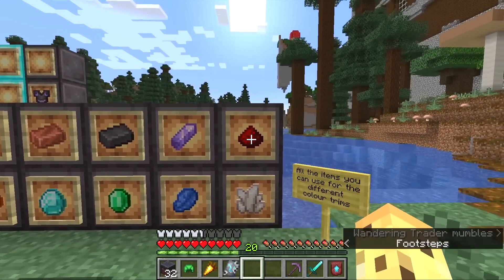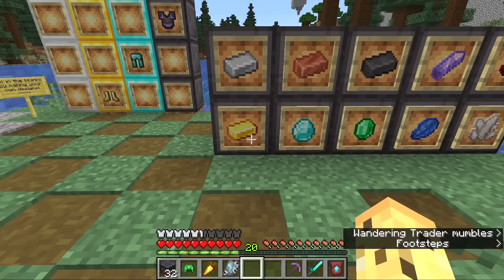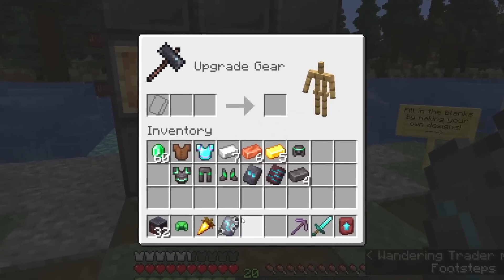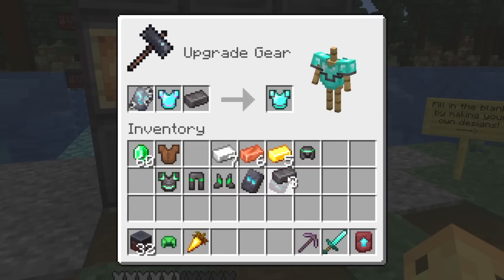The 10 customization options are: iron, copper, netherite, amethyst crystal, redstone, quartz, lapis lazuli, emerald, diamond, and gold. Obviously two of those are a lot more expensive than the others. If you really want to, you can throw your coast armor trim onto your diamond chestplate with a netherite ingot - though I don't think it even looks good, let alone is worth spending one of these on.